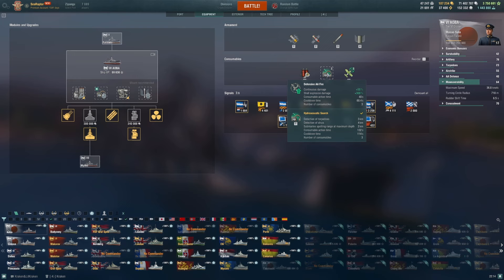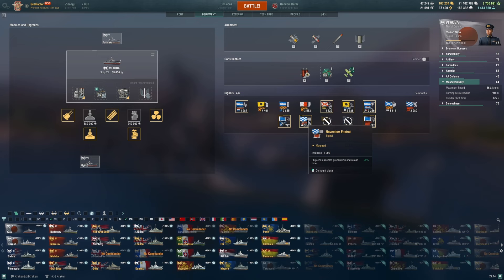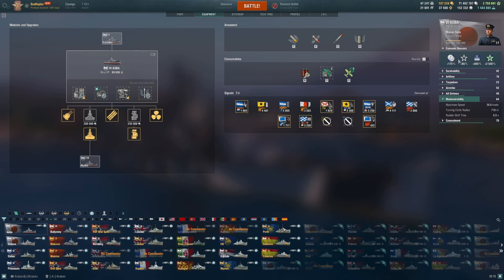Consumables: please take Hydroacoustic Search. Do not waste your time with Defensive Fire on Aoba — it's absolutely 100% not worth it. For flags, I'm running India X-Ray and Victor Lima to buff fire chances, Juliet Whiskey for torpedo flooding, Sierra Bravo for a little more out of the hydro, November Foxtrot for better consumable reload, Sierra Mike for extra speed, and Juliet Charlies to avoid detonation — especially if you're running economic bonuses.